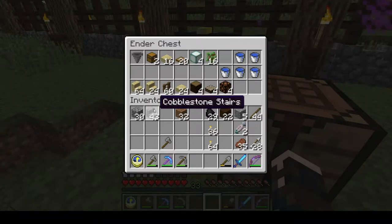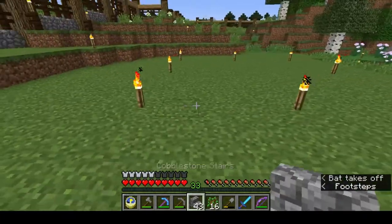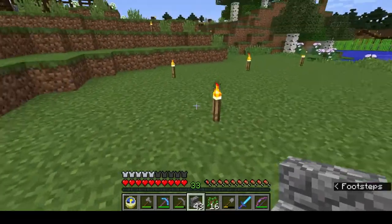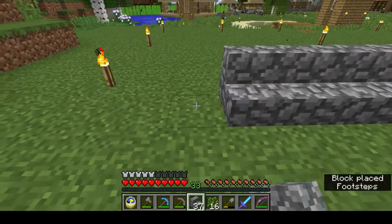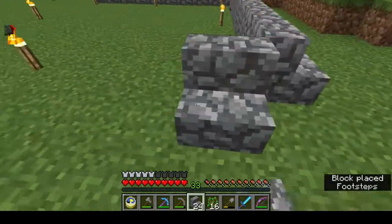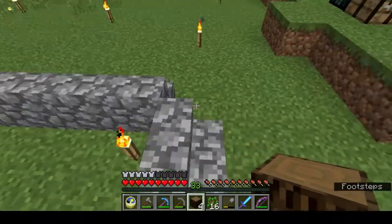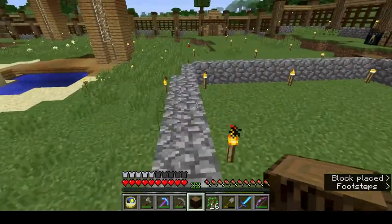I've marked out here a square that is nine blocks by nine blocks. There are two ways you can do this — you can dig down and dig a trench along this nine-block perimeter, or you can build up. I'm going to build up, so I'm laying down my blocks just outside the perimeter. That's our perimeter done. I'm just placing a spruce log in each corner because I want to keep this consistent with my other farms.